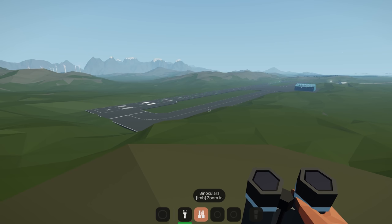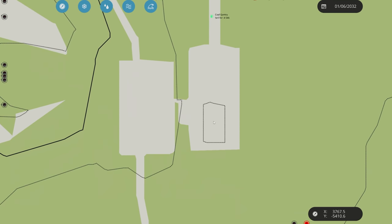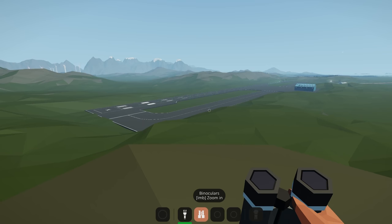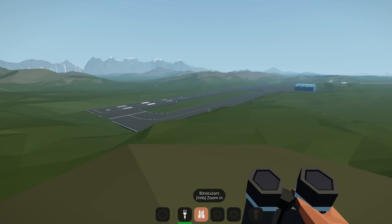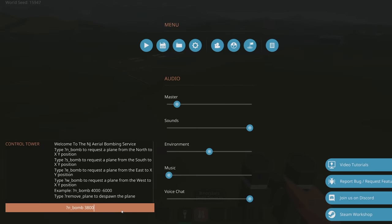You can call a bombing run wherever you want in Stormworks — where you are or far away, completely up to you. For example, if I wanted to call a bombing run on this train garage over here, I just need the coordinates: 3800 and minus 5500. You go into your chat, decide whether you want a plane from the north, south, east, or west — I want one from the north — so you type 'in_bomb' and give it the coordinates: 3800 and minus 5400.